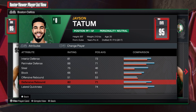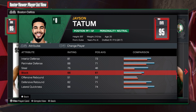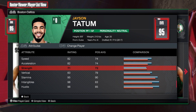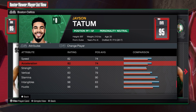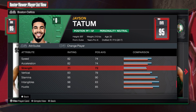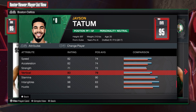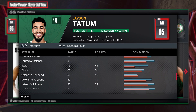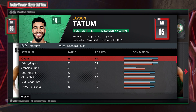This build can literally do everything — it can really do everything. It's going to be an incredible and rare build the way that I make it. Speed is 82, acceleration is 82 — absolutely amazing. Strength is at 71, vertical at 83, and stamina at 95. We're gonna go to the MyPlayer Builder and get started creating this rare Jason Tatum build.